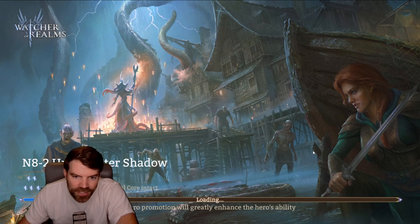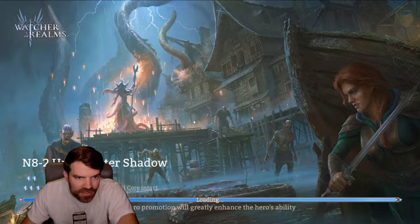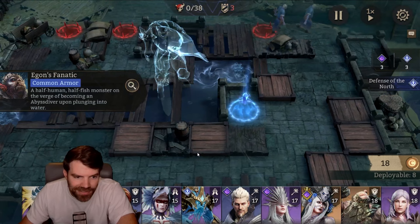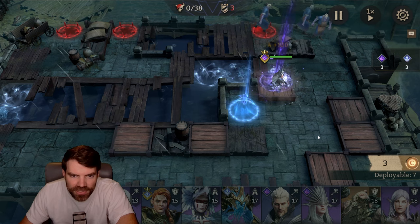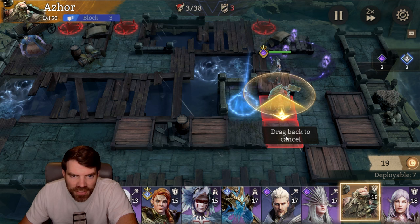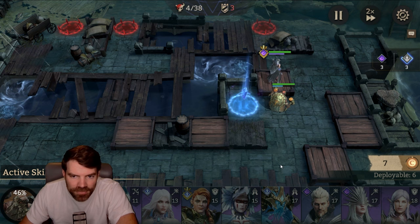As far as the gameplay, you're just going to drop some stuff down. You have basically tanks and melee, healers, and then damage dealers. We'll throw some heroes down and I'll just talk while this plays in the background. You can place melee out in front like this, and they can block for you, attack, and soak up some damage.